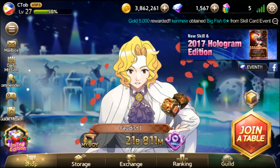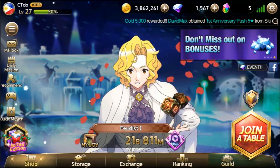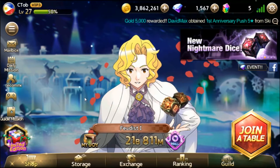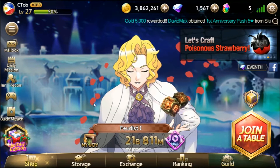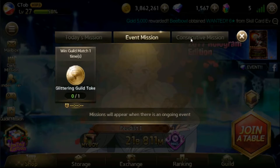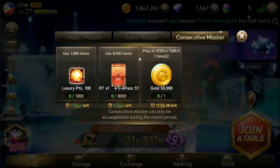Hello guys, I'm Tobi and you're watching YouTube! In this video, I will finally be able to show you when I use gems to get new skill cards. I usually just spend my gems during consecutive or event missions that give more prizes as you spend gems, like these ones.